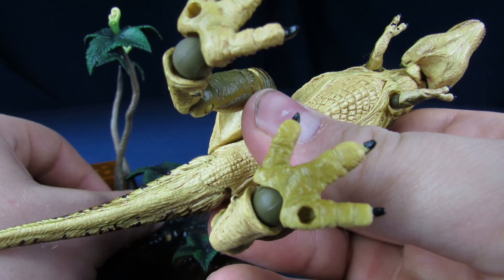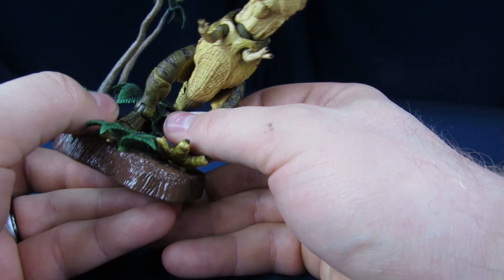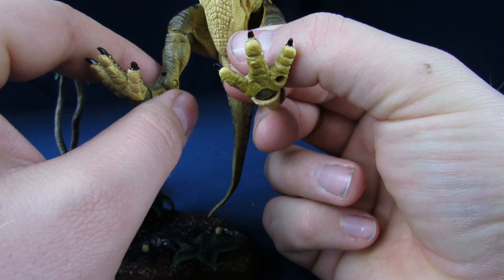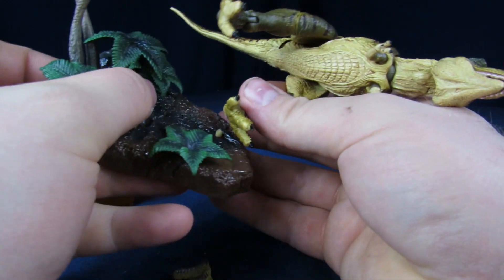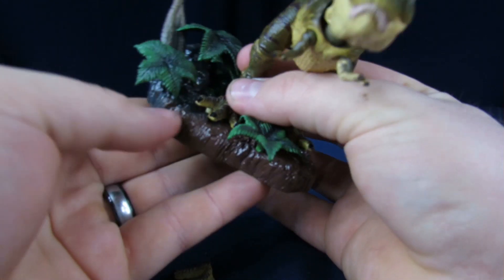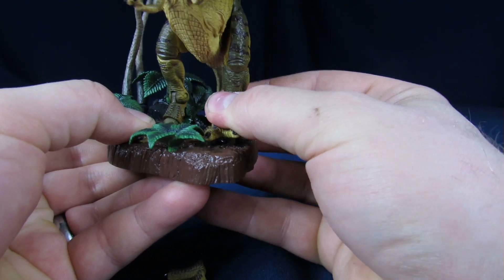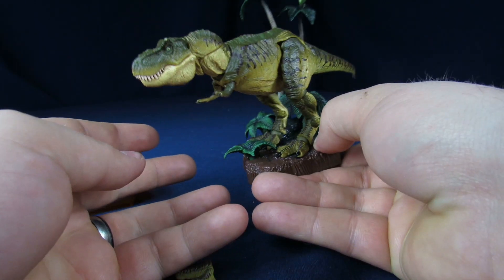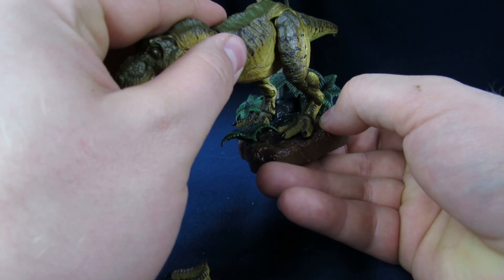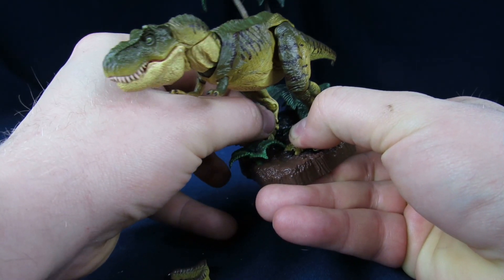On the T-Rex, there are peg holes on the bottom of her feet — you just peg it in. Now, I'm wondering — this isn't the buck, right? This is actually the female, yeah? I think that is the female because she was more brown than green, and the buck was the green one. Because I know in the pictures it shows when it's running around the town — that was the male, wasn't it? Yeah, because that was the one he tranked. It doesn't peg in there very well though — they're very tiny pegs.